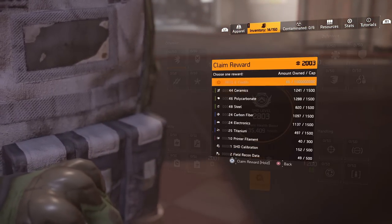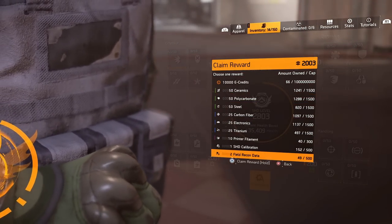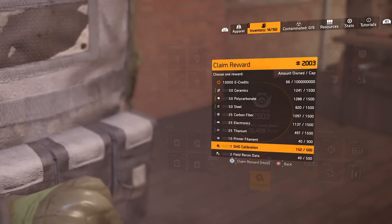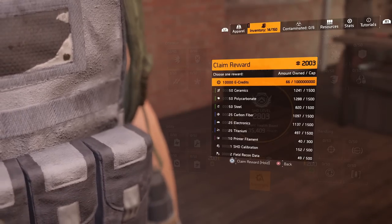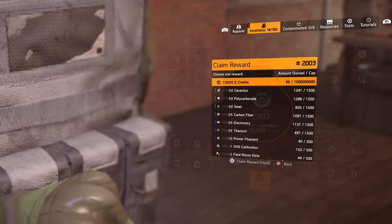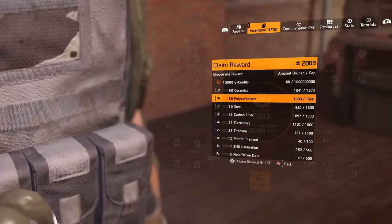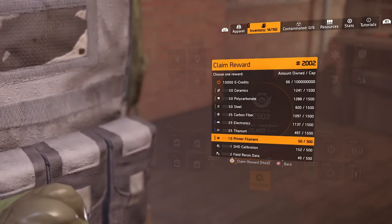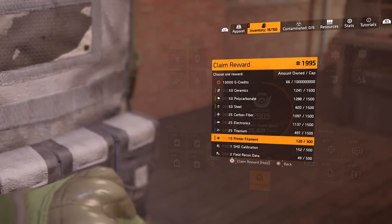Just purchase both of these — they're really cheap, just 17 credits each. That now shares the blueprints and materials across your account. If you go back into your watch there and look at those 2003 levels, you'll see that they're now shared across the account with your other non-hardcore characters.